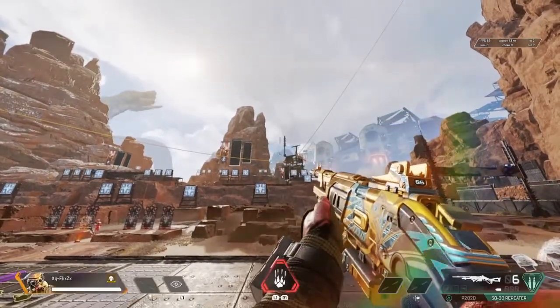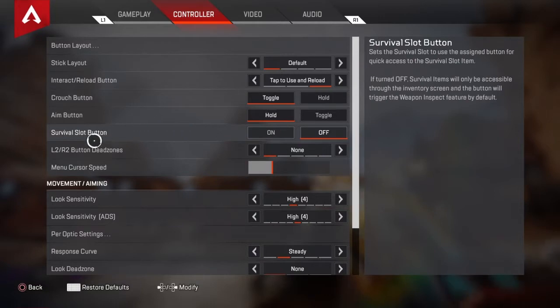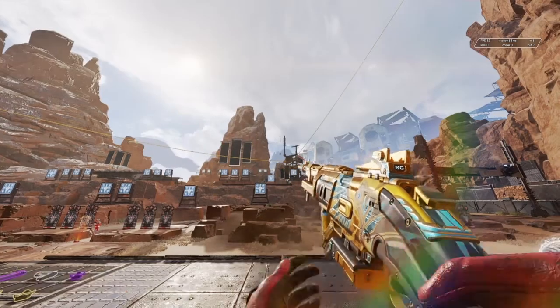After update 1.62, which came out yesterday, go to your settings, go to controller, go to survival slot button, and if you turn that off you can hold in your left d-pad and that will automatically inspect your weapon. But you'll have to use your survival heat shields through the inventory.